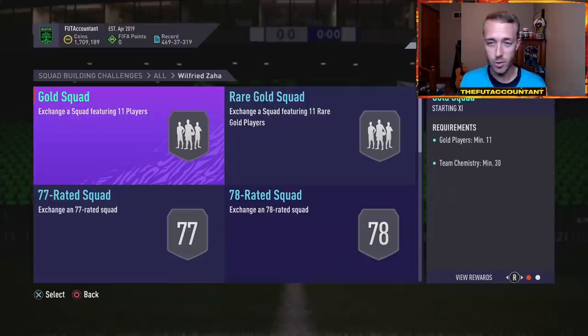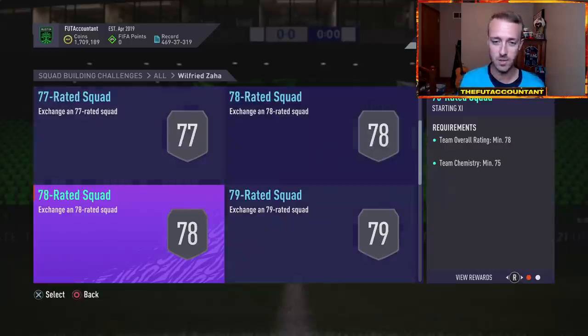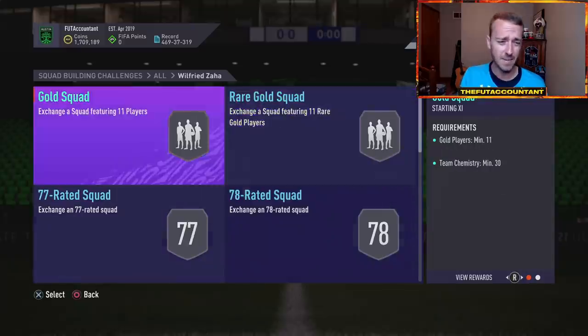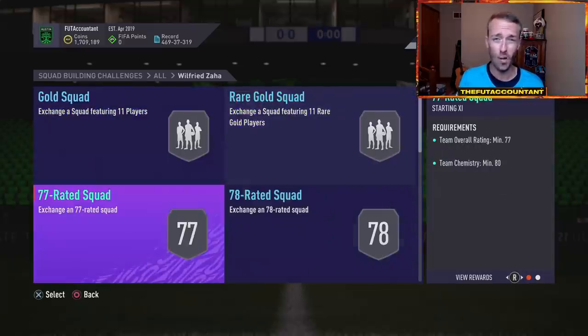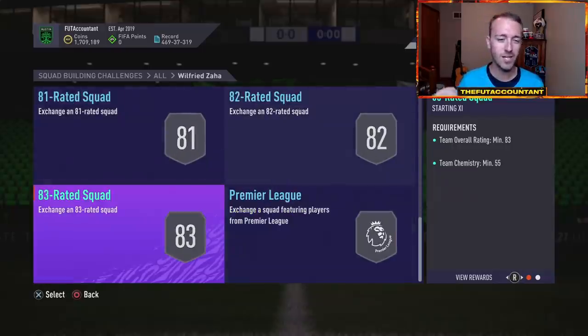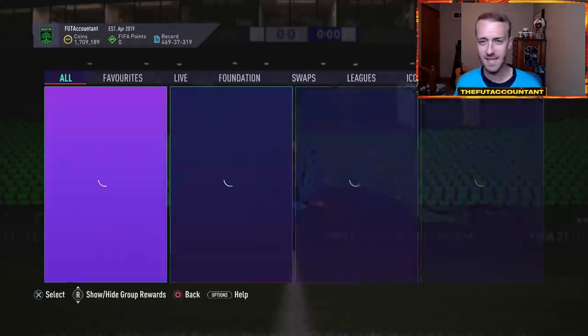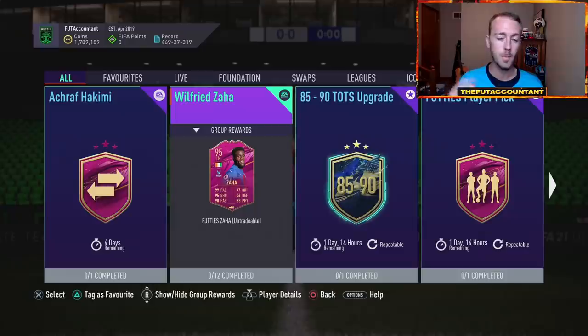Right now if you have a lot of gold non-rares, basically 81 and under cards in your club, you're thinking you can throw those junk cards in and get this Zaha card. The only issues are: 75 chemistry, 80 chemistry on a 77 rated squad — extremely high. EA Sports, why are you trying to drain clubs and then drop new stuff in packs on Friday to get people to buy those packs with FIFA points in August at this stage of the game?